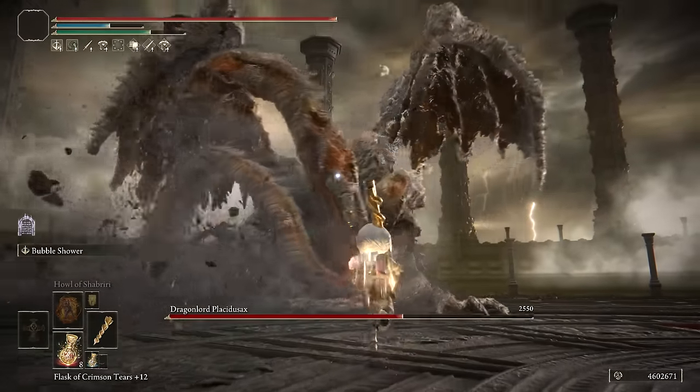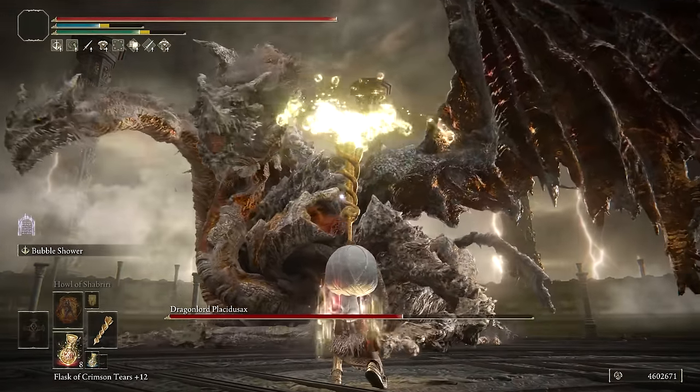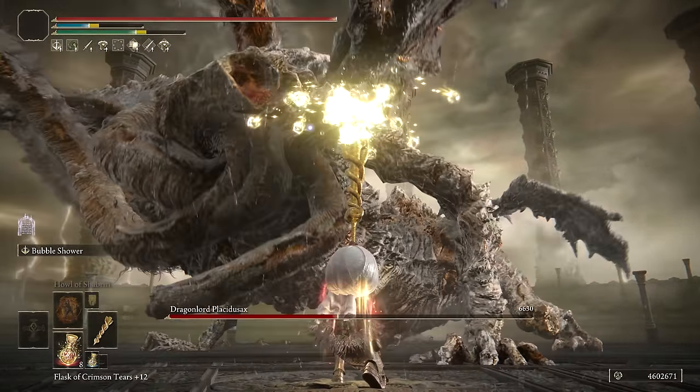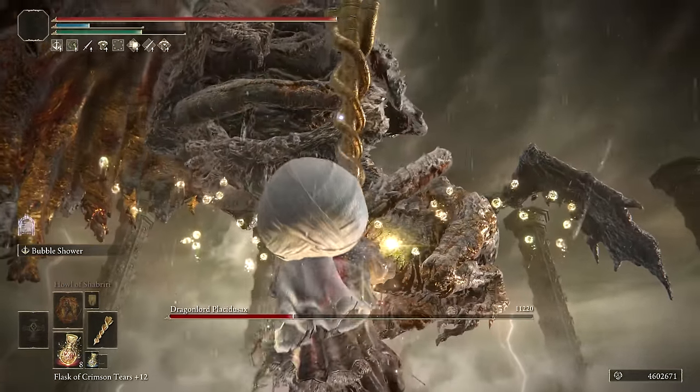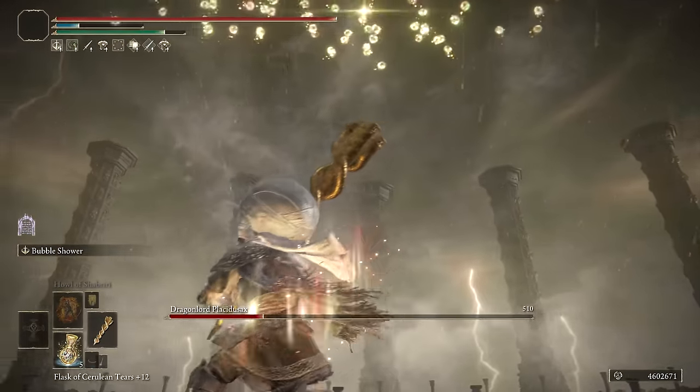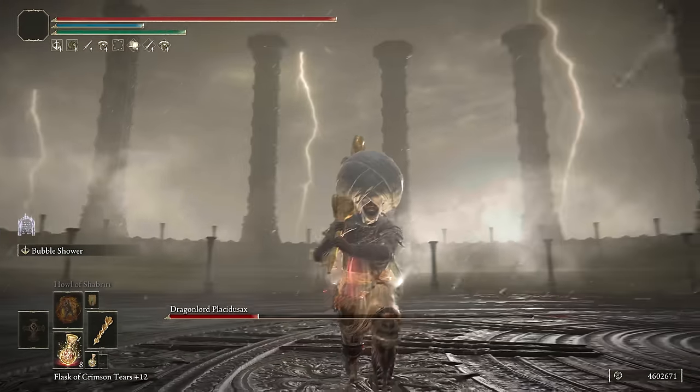I recommend trying it out and taking on some larger bosses for massive bubble damage. This is an absolute destroyer of some of the big and large bosses in Elden Ring, as they get hit with all of the bubbles, and it can do posture damage too. Pump up your Faith and you're going to get a ton of damage out of these bubbles.